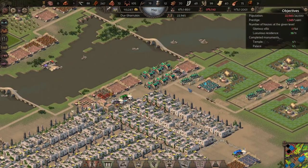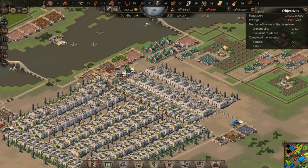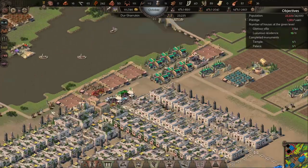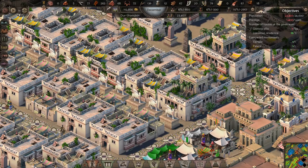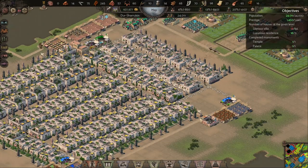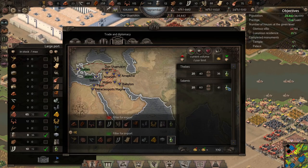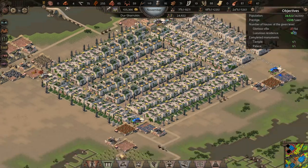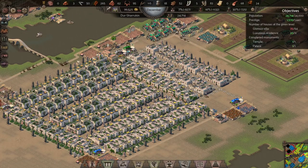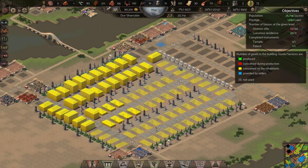As the clothes start to come in and the olive oil starts to get distributed, the villa population will go up - and there's our first glorious villa! The villa population is starting to rise and we've got 18 glorious luxurious residences, now starting to get up to almost 20 glorious villas. Our prestige and population goals have been met, which is fantastic. I just need to get 64 glorious villas and this mission is over, so I'm just going to run it and see what happens.